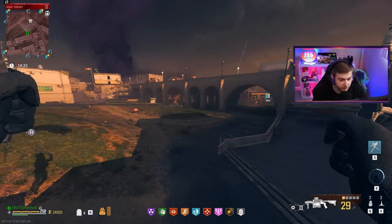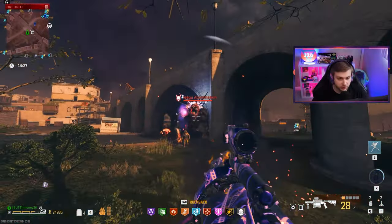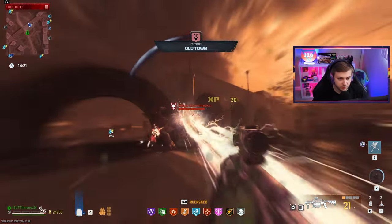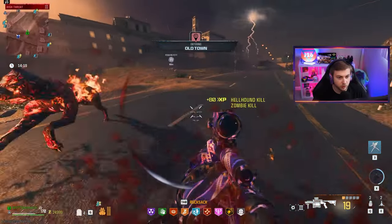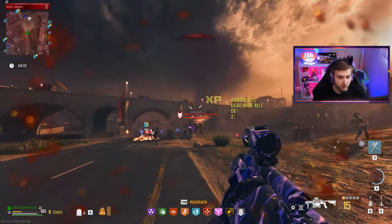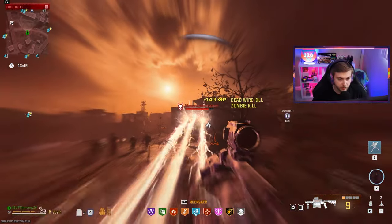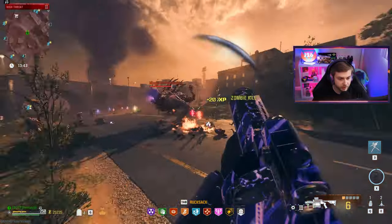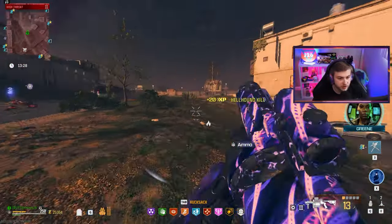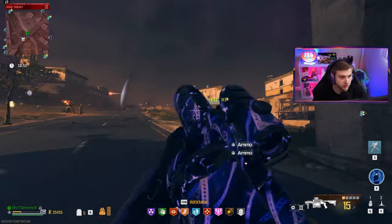I'll stop being a coward and try this against an abomination - I really don't think it's going to do a whole lot. It ain't really doing much. At least it's doing more to the abomination than it was to the HVT Mangler - that's something. He doesn't seem to be rushing us down though, maybe he's scared of it. We broke a face - maybe this thing has hope after all. I'm not seeing the crit hit marker pop up though.